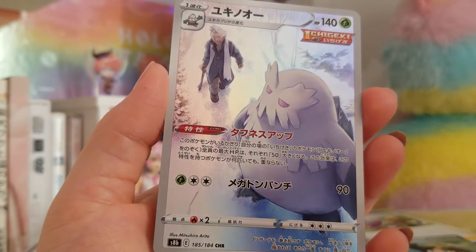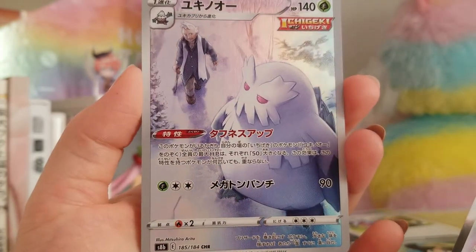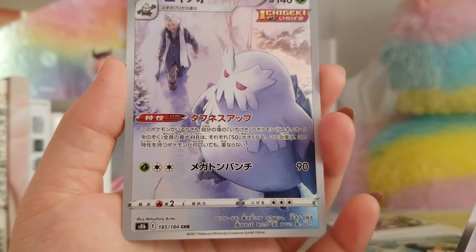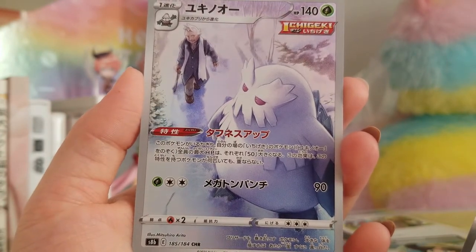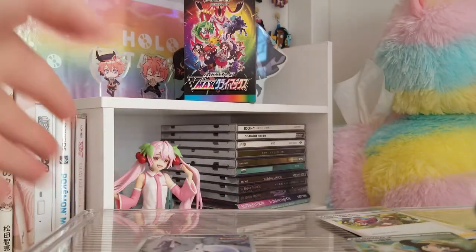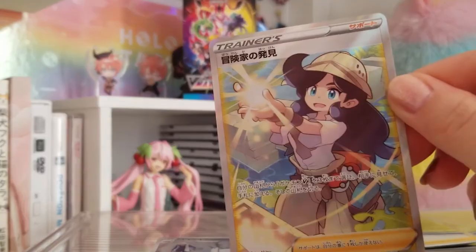That last pack was loaded and it was the last one. My third character card is Yukino by Mitsuhiro Arita — the legend himself. So yeah, that's great. We're here for it, we're happy, we're having a great time. I'm really happy about this.